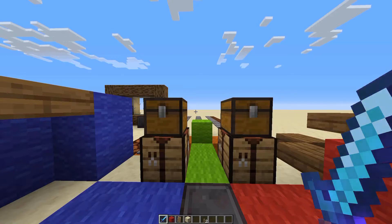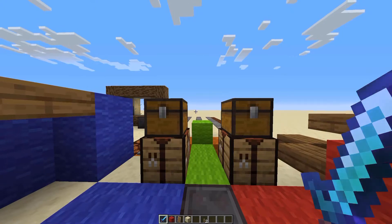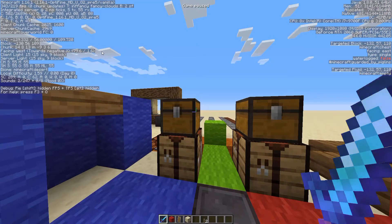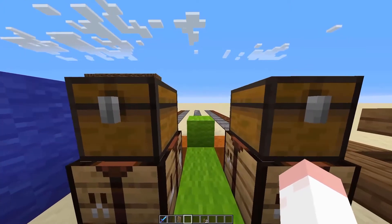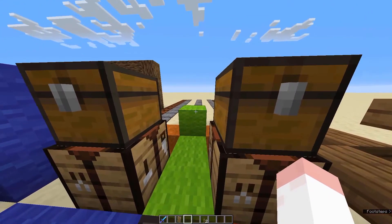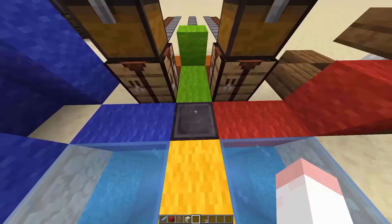The basic thing the F3 button does is open the debug screen, where you can see your FPS, your game version, data about the block you're facing, your coordinates, and your current biome — especially useful for coordinates. F5 changes your perspective from first person to third person, and F11 switches between windowed mode and fullscreen.